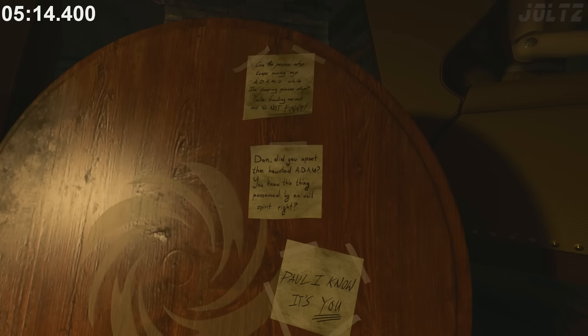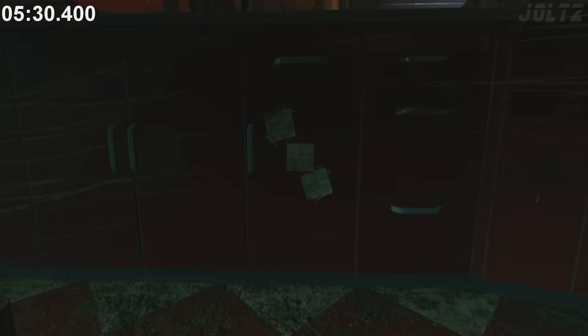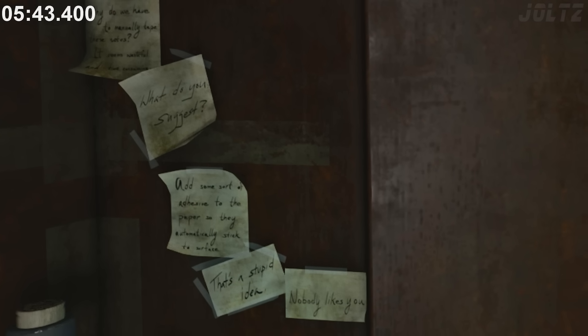Treyarch paid attention to a very small detail in Alpha Omega: the Broken Arrow members are using tape to hold up their sticky notes because the invention of an adhesive strip on the back of a note wasn't invented until 1974, and the Broken Arrow outbreak happened in 1968. Not only did Treyarch pay attention to this detail, but they also made a joke about it — in a cabinet near the lounge, someone suggests adding an adhesive strip to the back of a note, and someone replied saying 'that's a stupid idea.' Poor guy had a million dollar idea and got clowned on for it.